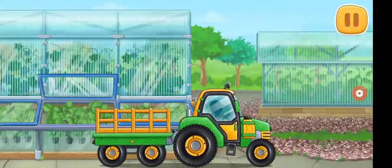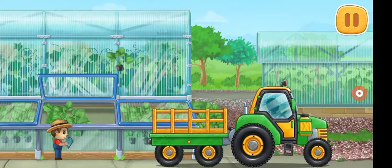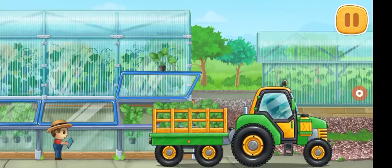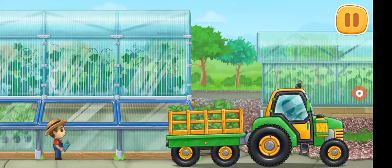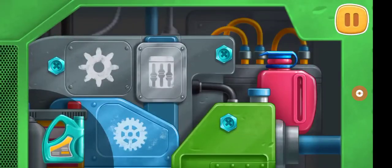Let's buy strawberry seedlings and load them into a truck. Drag the canister to the red tank.